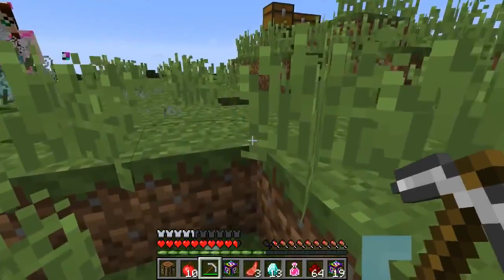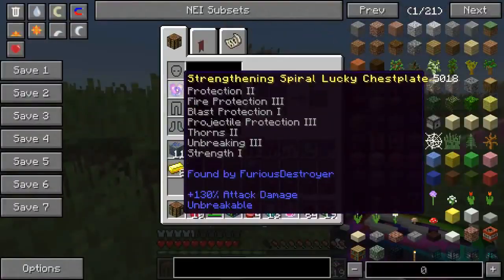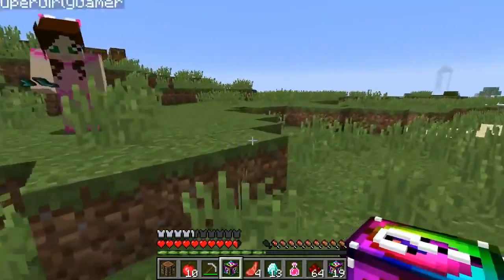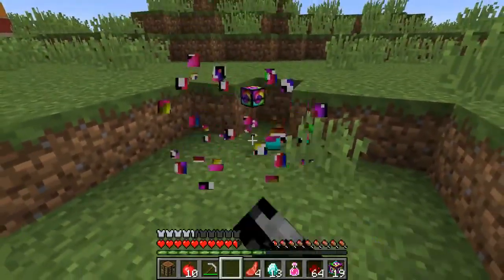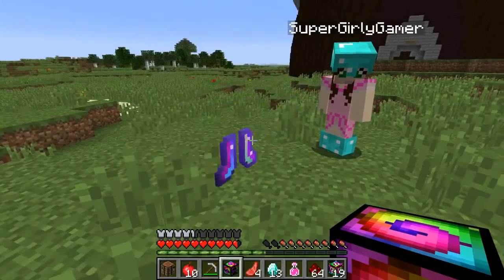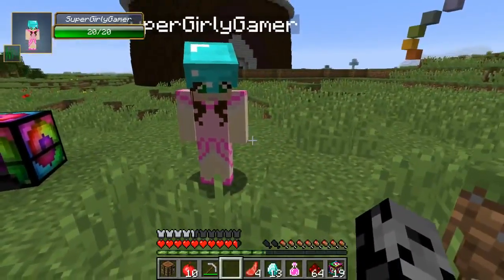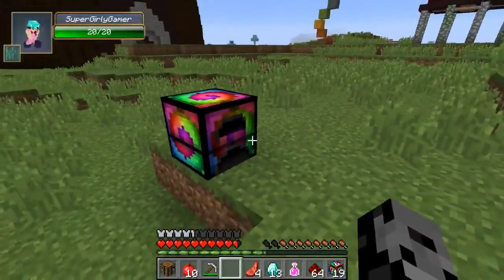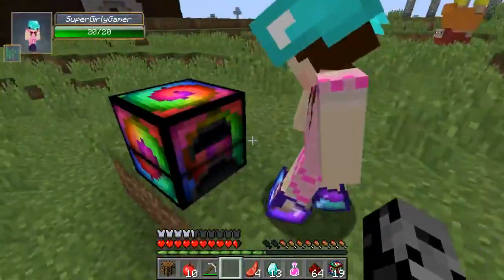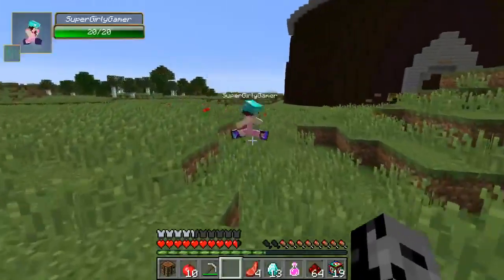Jen shows off a really good chest plate she picked up. Pat reminds her it's not good enough because they're fighting titans. Jen gets diamond horse armor — which is for the nether star trade. Pat is jealous and tries to trade boots and a furnace for it. Jen refuses: no deal.